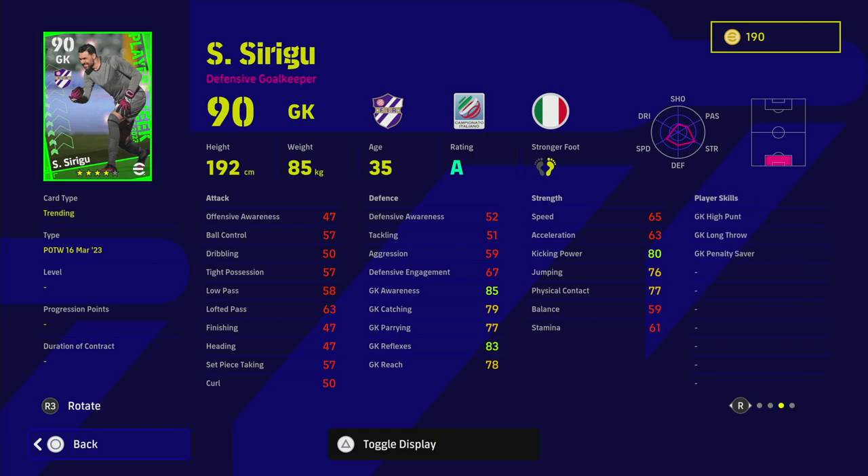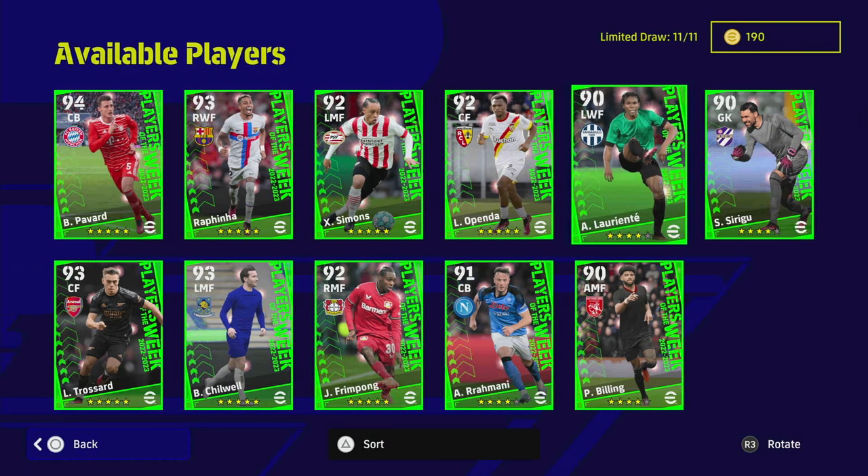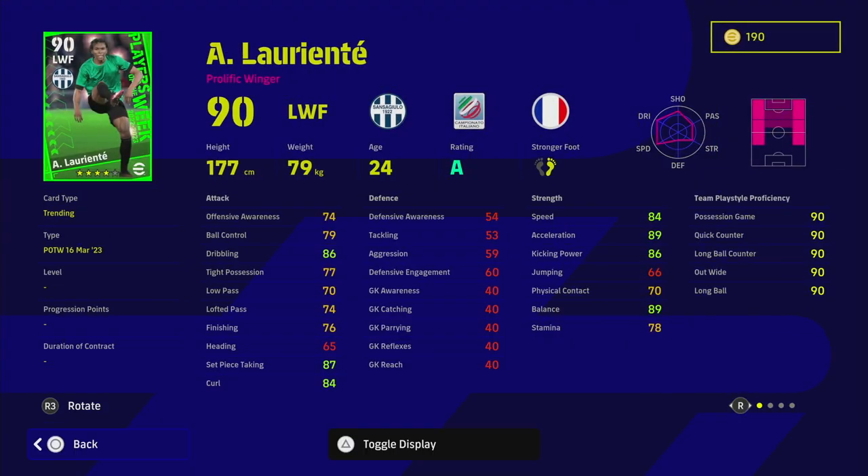We've also got Sirigu — 83 reflexes. I genuinely don't think he's worth it. If you spin him, you probably won't be playing him unless he's on a form arrow. He's just your average goalkeeper.